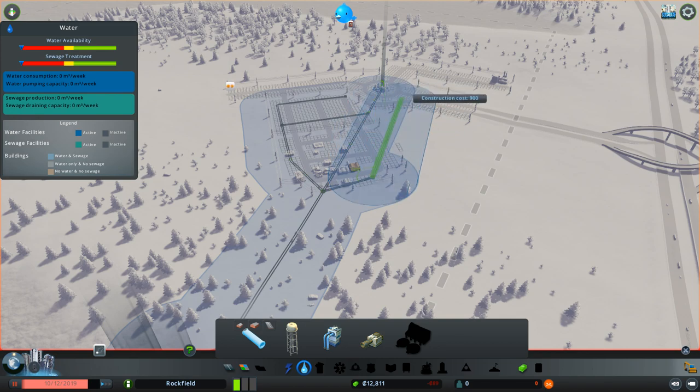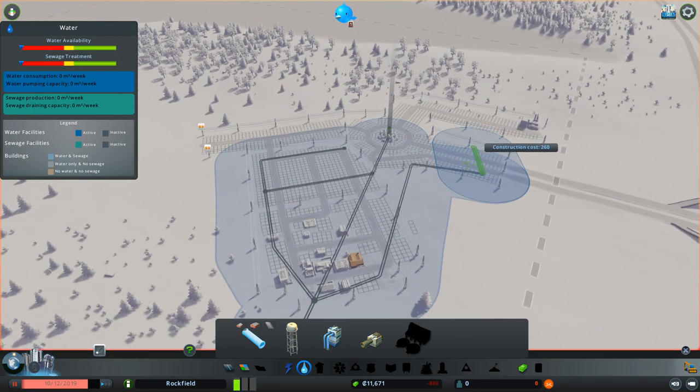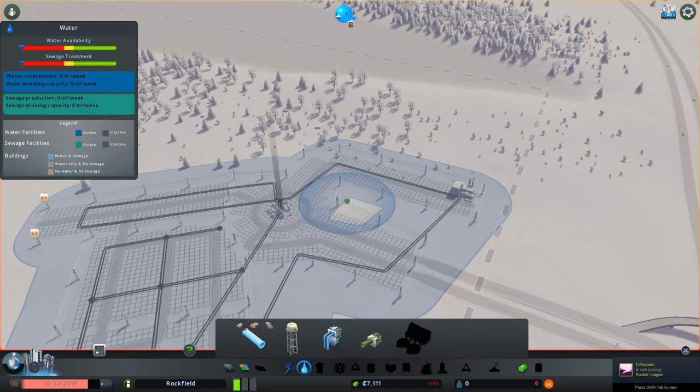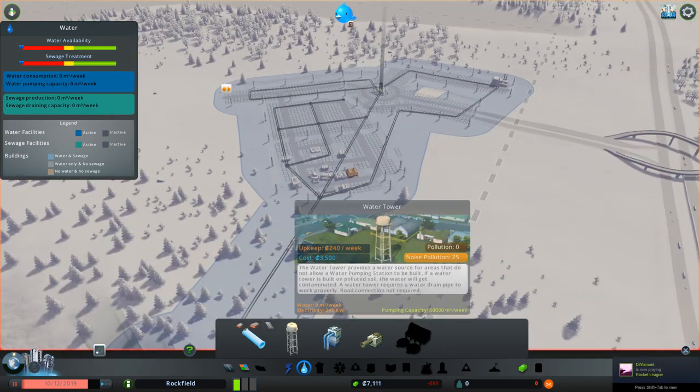It says space already occupied, but it should be just fine. We're going to connect it over to the industrial part and take it over there. There's definitely going to be faster or better ways of doing this — I'm just kind of throwing things around right now. There are definitely better ways to save money and save costs by connecting things in certain areas. But that's going to be pretty much my basic start to this city.